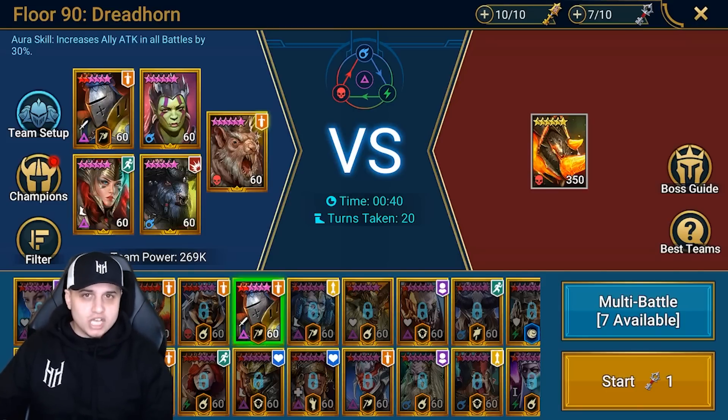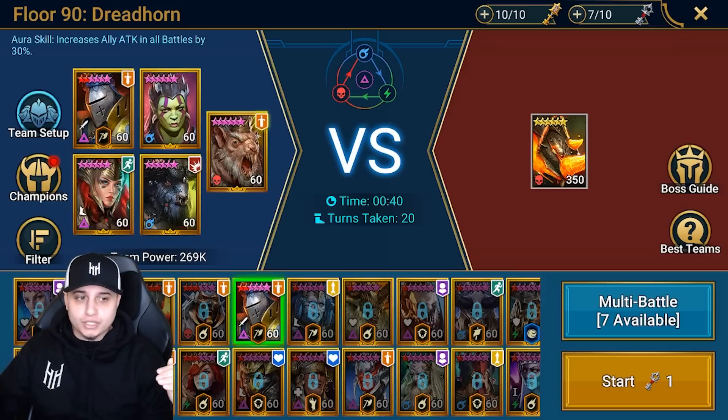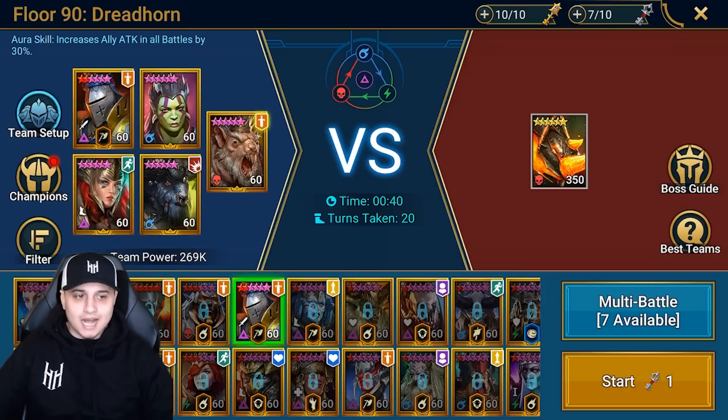In my first video it was actually needing 9 bombs in order to take down this boss in a one-shot. Then I optimized it on HellHades' channel — I'll leave it in the description below — where we managed to take the threshold from 9 to 7 bombs. I thought that was amazing for the vast majority of the playerbase going for this fusion champion, as it kind of eliminates so much of the RNG process.